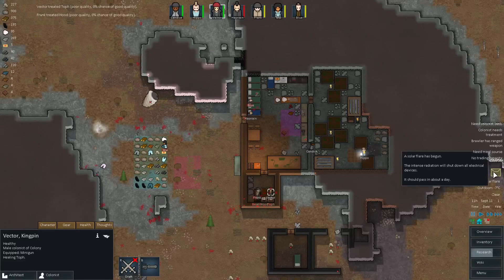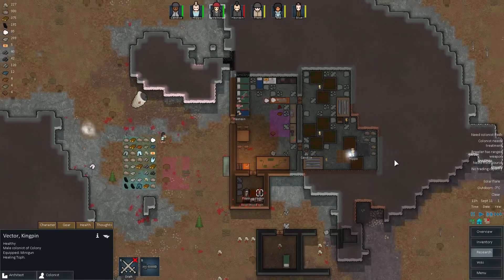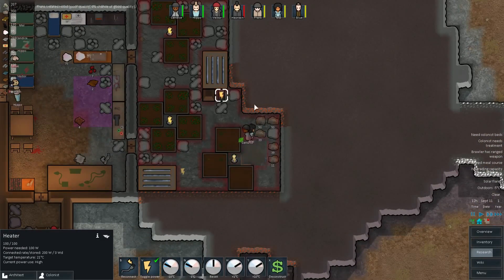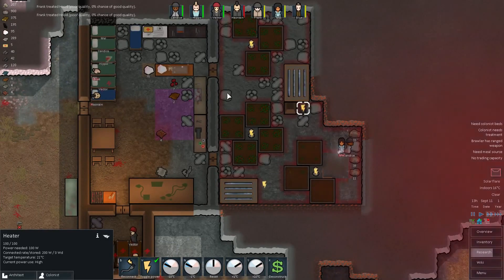And a solar flare. Shut down all electrical devices — damn, that sucks. Especially since this shuts down the heater as well. I'm hoping this room stays warm.